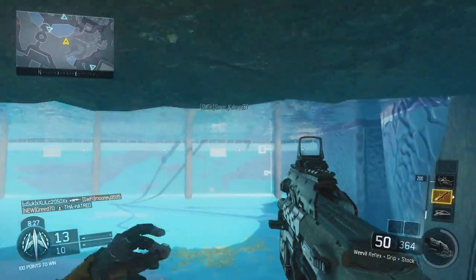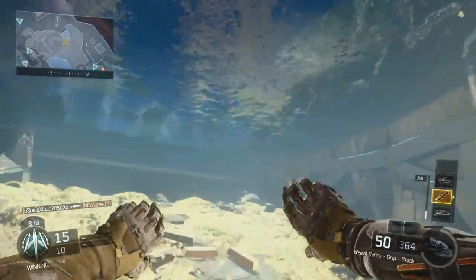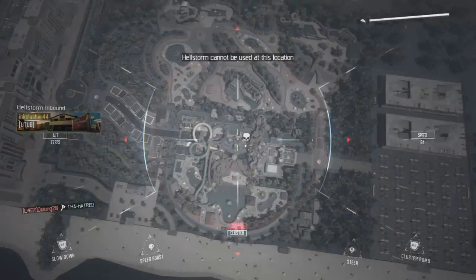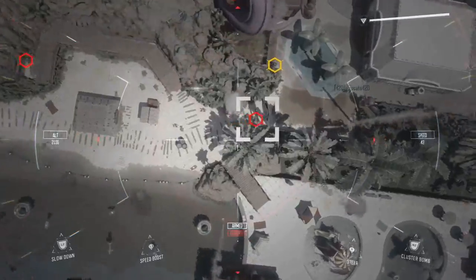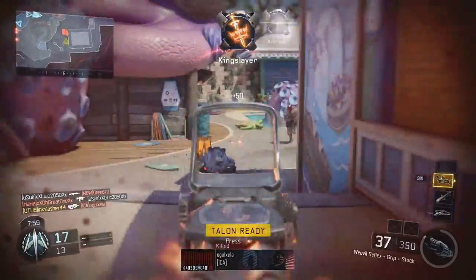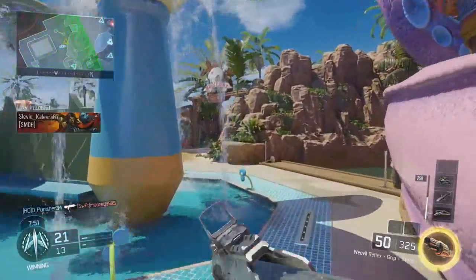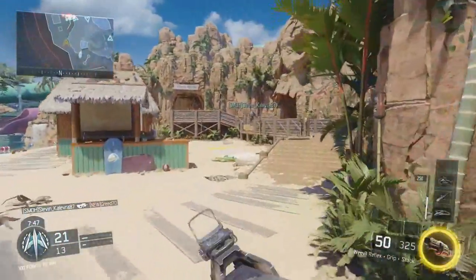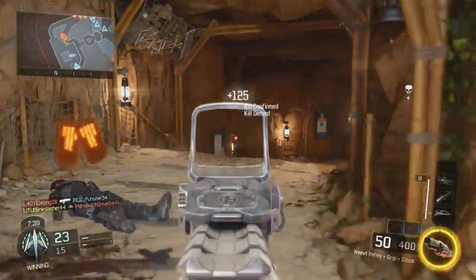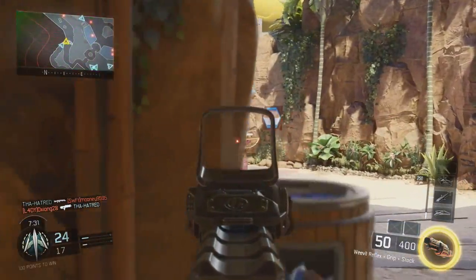The next thing is range, and range was the thing that was massively buffed in the most recent patch. This gun has been patched three times: one was an aim down sight speed buff, the second involved recoil, and the third — the big one — is the range buff. That four-bullet kill range was extended 60% further. Before the patch, it was 480 in-game units — the shortest four-bullet kill range of any SMG. With this most recent patch, it's one of the longest, second only to the Razorback.